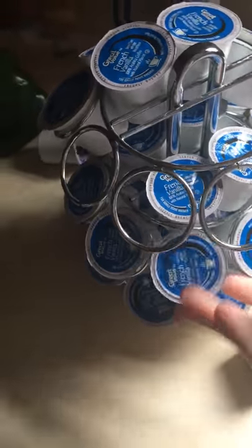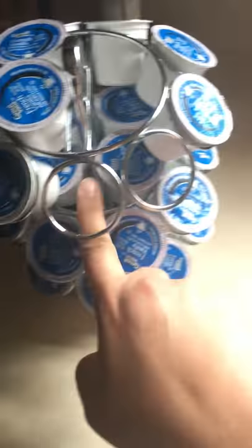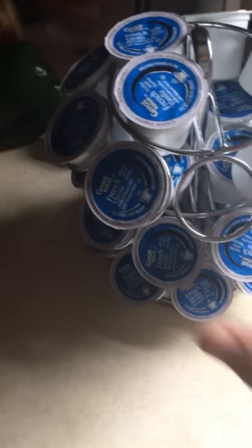So if you have one of these little carousel things — I think it's a 27 count — you're basically adding 12 more spots, because there's two on each side and there's three levels, so that's four.